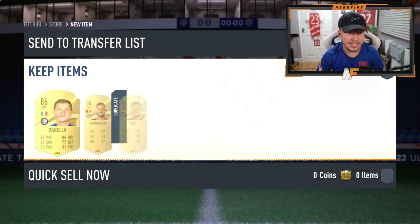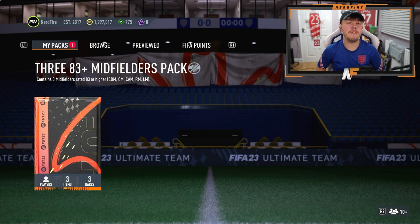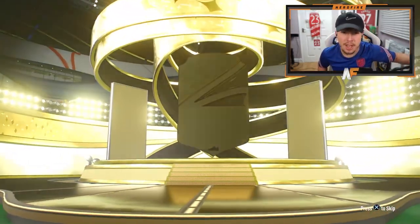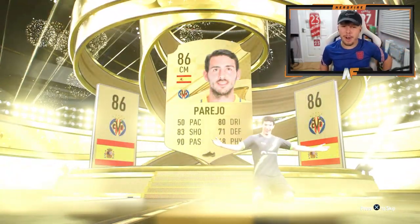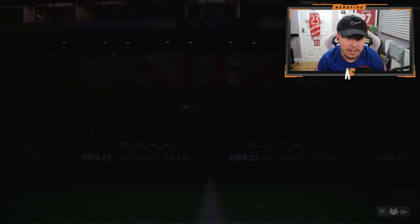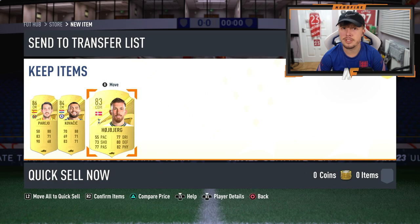Behind him it's Carrasco - definitely not insane. Final pack for my account before we open some of yours - it's going to be Alberto again... actually no, it's a walkout in Parejo. Nothing good behind Parejo sadly, but at least we don't have any Jubicas.